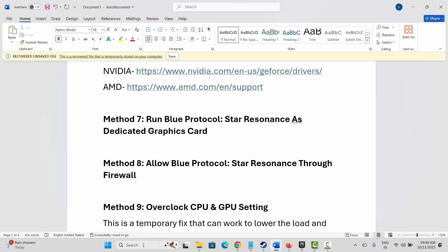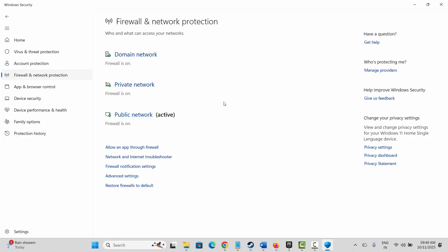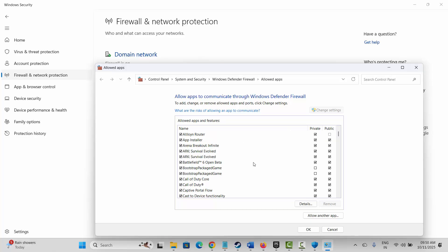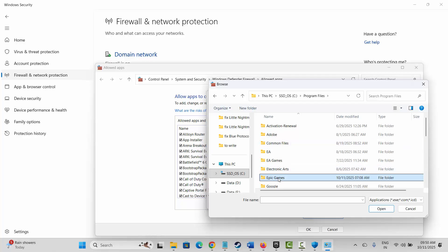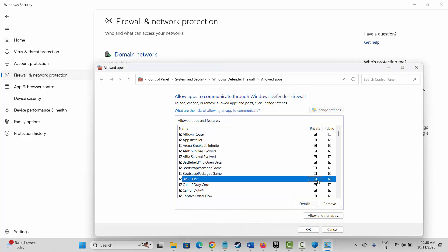The next method is to allow the game through the firewall. Go to Windows Search, search for Windows Security, click on Firewall & Network Protection, then click 'Allow an app through firewall.' Click Change Settings and search for the game. If it's not listed, click 'Allow another app,' then Browse to the game folder in Epic Games, select your game and add it. Make sure both Private and Public boxes are ticked, then click OK. Launch the game and see if it is working.